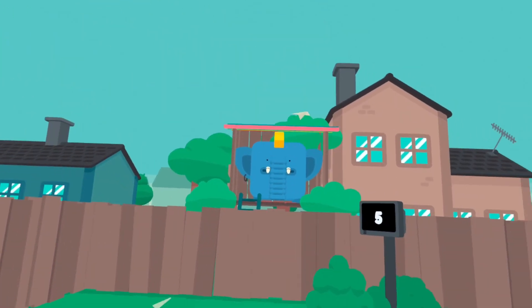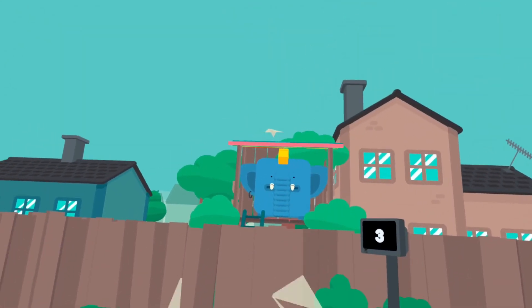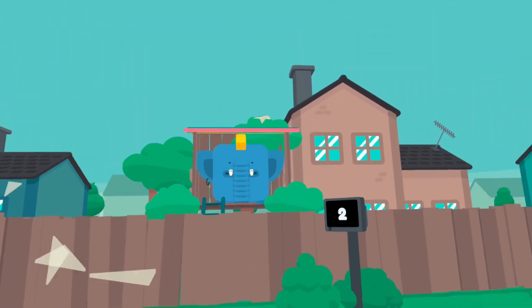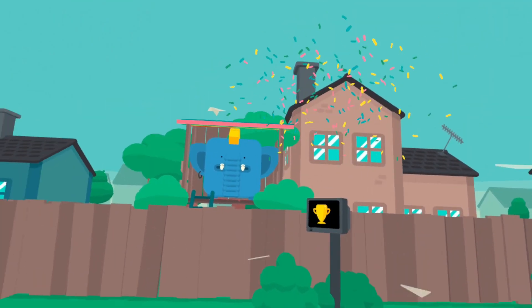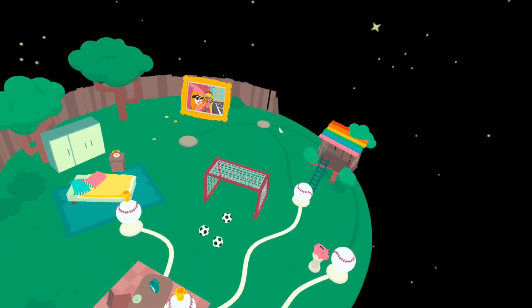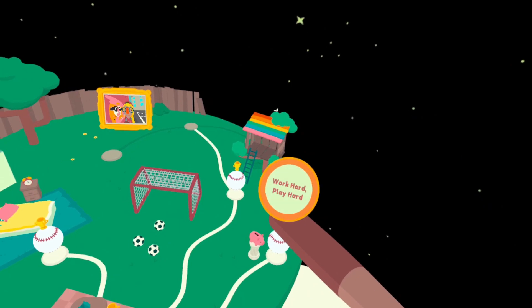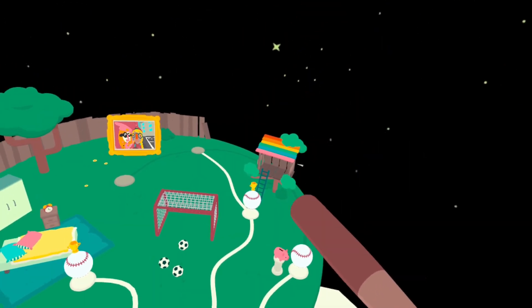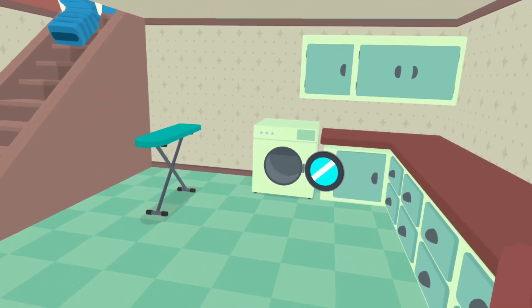I gotta have my daughter check this out - she would get a kick out of some of this. She's five but she's really good at VR and the Quest 2 headset is like perfect for her head size. So they want me to go back and do that one - well it looks like I have to, so why give me the choice if I can't proceed anyway? That's weird.